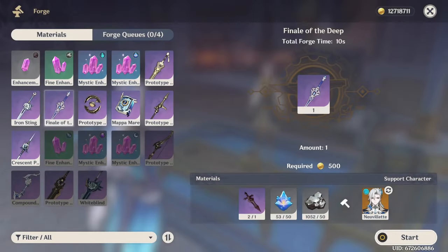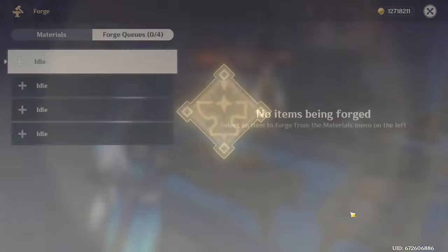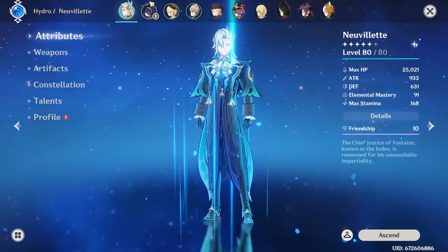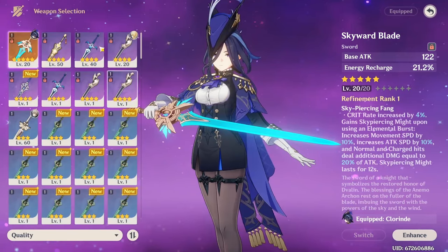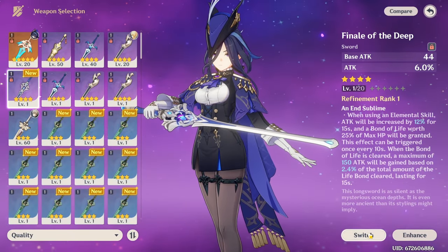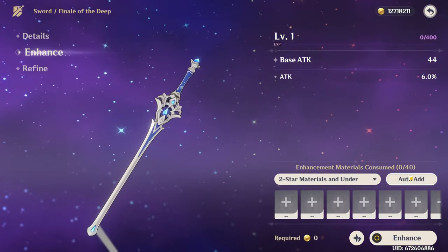We now have enough to craft the Finale of the Deep. Now I am running a five-star weapon Horn at the moment, but it's just not as good, so we're going to switch out to Finale of the Deep because it is a little bit better, I think.